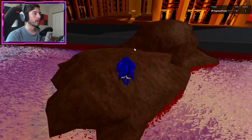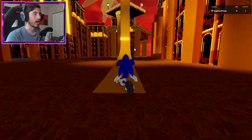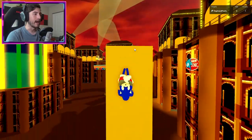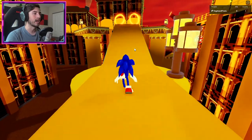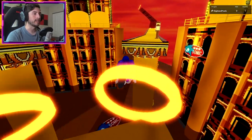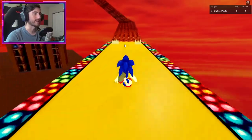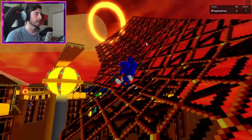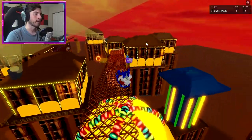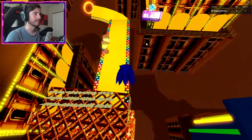There we go. Once you've done that, go to this ramp and it's gonna launch you up like so. Now what we have to do is a little bit of sonicking. We'll go on to these things, go through the rings that will launch us, and avoid the spikes — obviously spikes are never good unless you're trying to destroy something.